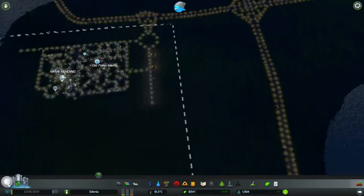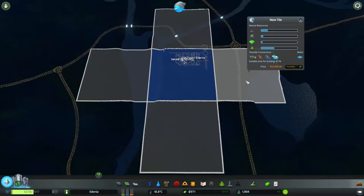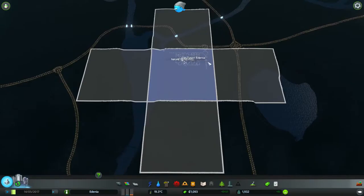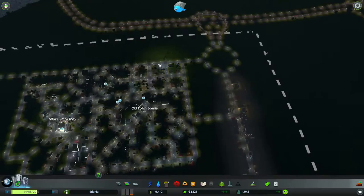The Industry Zone — we're going to expand this, probably. We need to buy some more land, because it would be really favorable if we got this piece of land. It's currently 3,400 simoleons. If we buy this piece of land, we can make the Industrial Zone expand this way and connect directly to the highway instead of going through this roundabout.